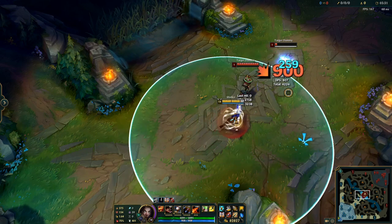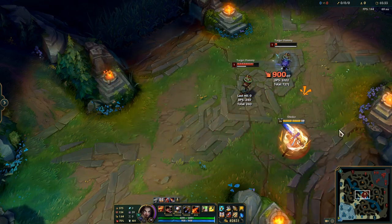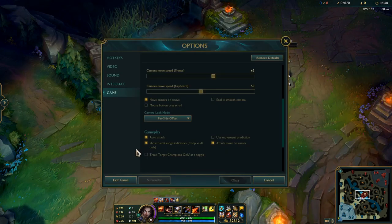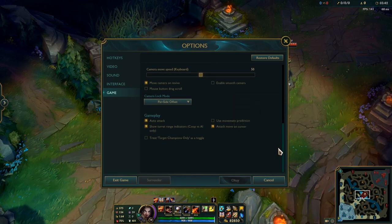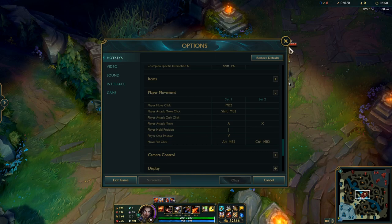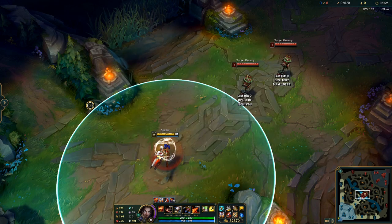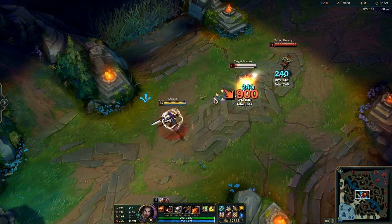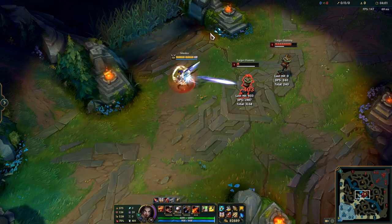Also, one of the coolest things you can enable for this method is the attack range. This will be shown to you every time you press the A key, and this way you will have a better understanding of the range your champion has until you get used to it. Now I want to teach you something that few people know, and that's the orb walking technique. The most efficient way to kite an opponent is to attack move in an elliptical way.